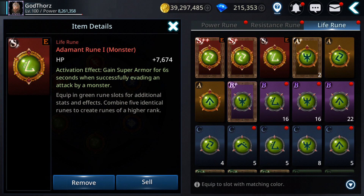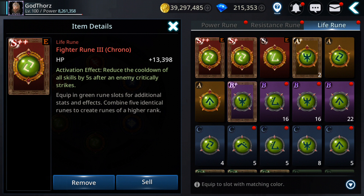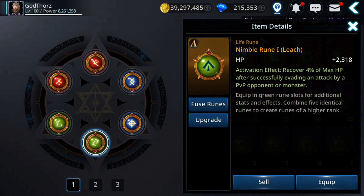For life runes, one option gives you super armor for 6 seconds when you successfully evade an attack — I think it also works in PvP, so it's useful to avoid damage. Another very good one: 'reduce the cooldown of your skills by 5 seconds after an enemy critically strikes you.' So if the enemy lands critical hits on you, your skill cooldowns are lowered by 5 seconds, letting you activate skills faster and attack back.